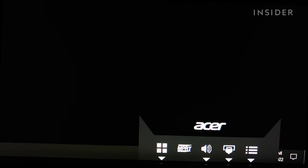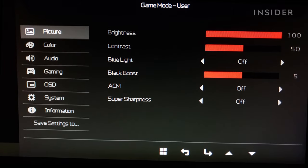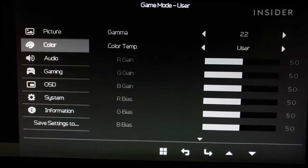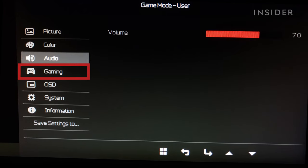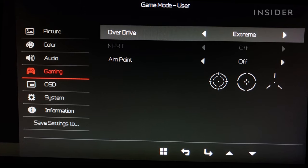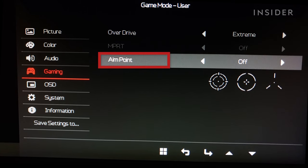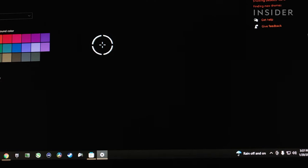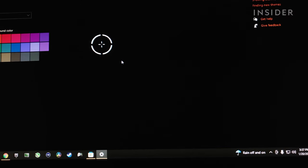Press the buttons on your monitor and you should see a menu appear. Your monitor settings might look different from this. What you're looking for is a list of settings that includes the word game or gaming. Select that option and a setting like Crosshair, or in this case Aimpoint, should appear in the menu. Choose the style of crosshair that you want displayed on your screen, and the crosshair should appear once you close the menu.